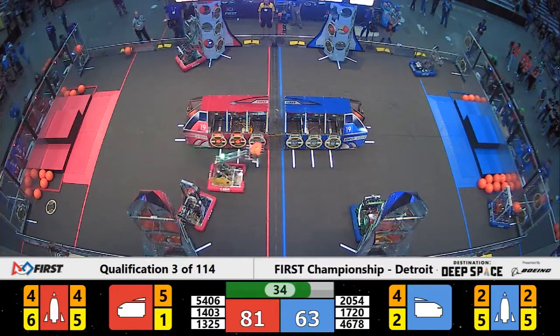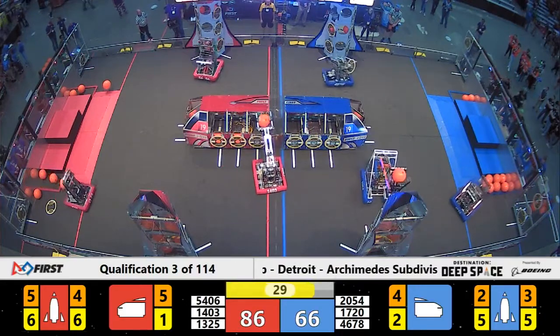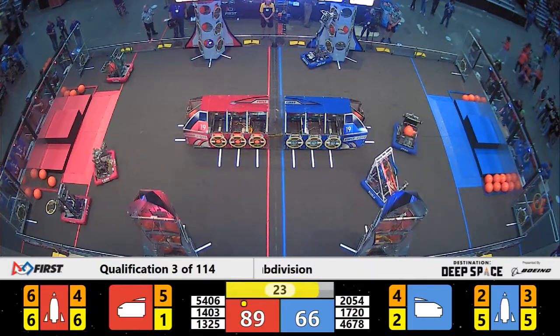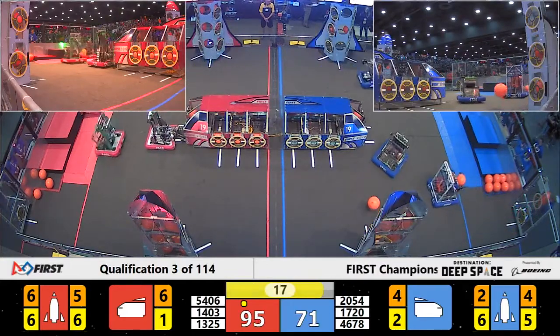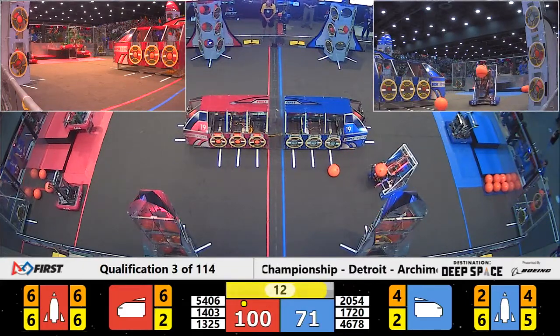4678, the lone blue machine doing it on the far side of the field with our 30-second warning. Now here comes Celtics with a delivery — one more piece of cargo for the Red Alliance on the far side of the field. They already have one lit up on the near side of the field. Red looking for two here in quals match number three. They get it done.